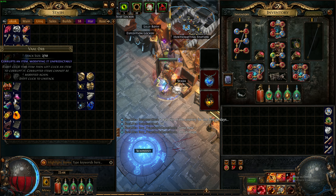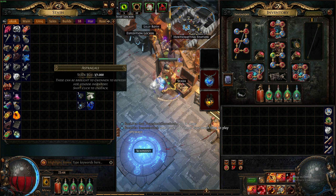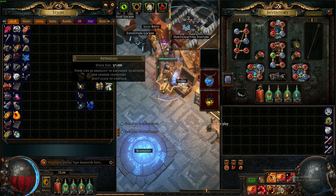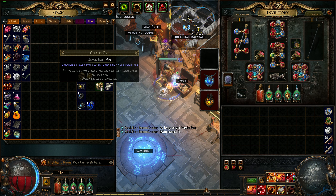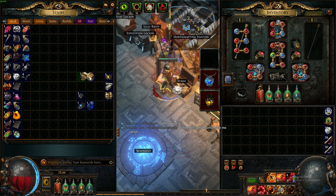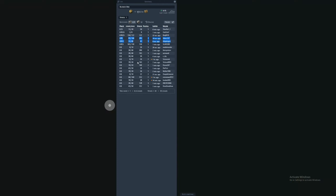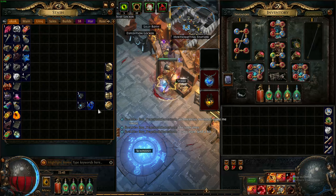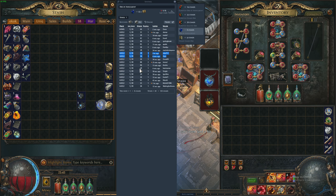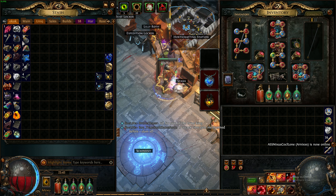Let's disregard the junk and look at just the good stuff — that's one chaos plus. We got seven pure chaos orbs, three Astragalis which are like two chaos each, but even in small quantities maybe one chaos each — so let's call that three more chaos, totaling ten. The almond orb is probably five chaos — that's fifteen. The divine orb is ten chaos — twenty-five. Blessed orbs are almost one chaos each. A normal storm is five chaos. I kind of lost count but this is like 30 to 40 chaos including everything.